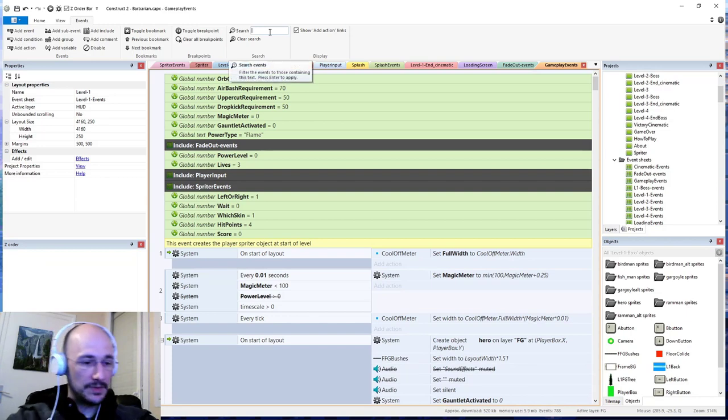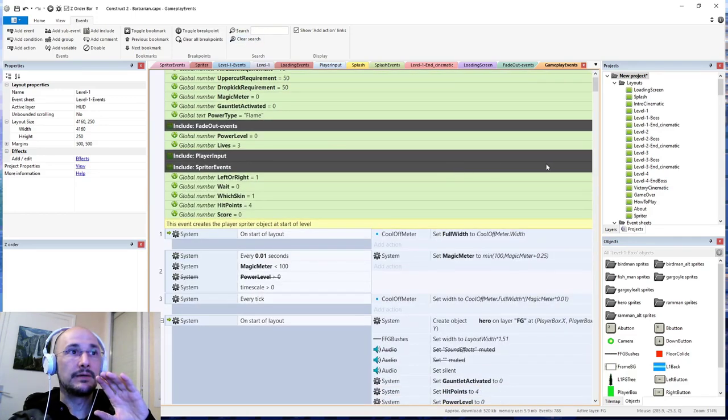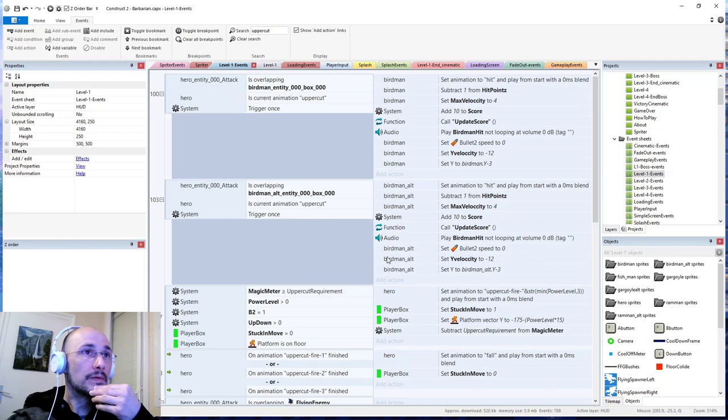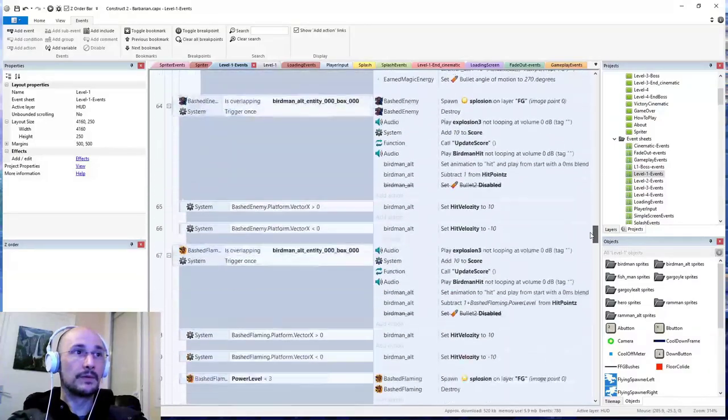Okay, so we're checking specifically for 'uppercut'. This might be why. Obviously that should only be in level one anyway for the flaming uppercut, so it might not be a problem. Let's go into level one specific events. One way to test that is: when you get into the gameplay, try a regular uppercut first on a humanoid guy, then try the flame one and see if it's specific just to the flame one. So here we are again — there's 'attack', but look, it's checking specifically for the animation named 'uppercut', which is not going to be the case if he has the magic power.